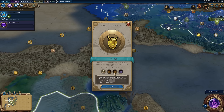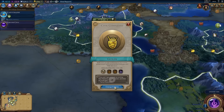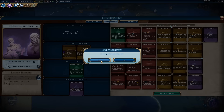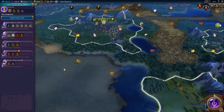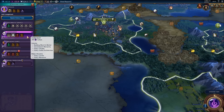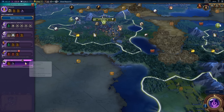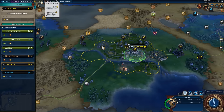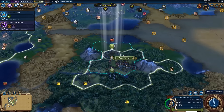We are building a settler with one turn left, so we don't want the 50 production bonus towards settlers — let's go for the newly trained builders policy, because we will be getting some more builders and we're definitely going to need them. Let's pick up Naval Tradition, just because it's nice and quick. The Zanzibar trade route at nine gold per turn is very useful, and without it we're currently losing money, so we definitely need to get some more traders going.